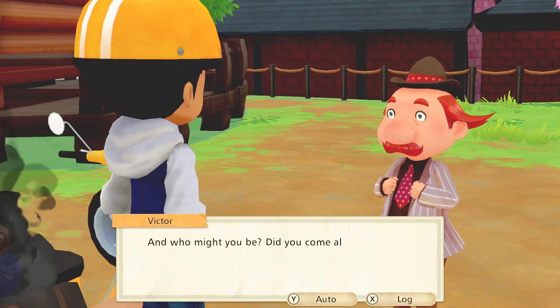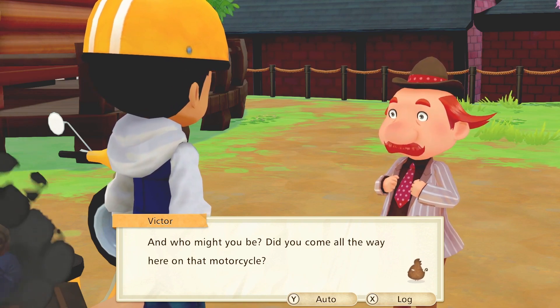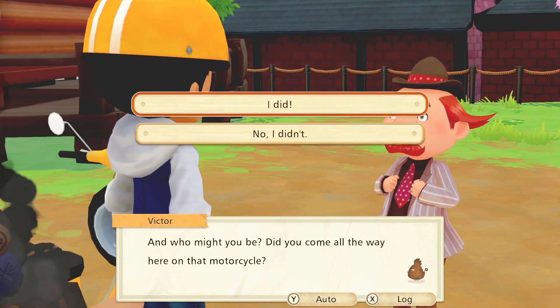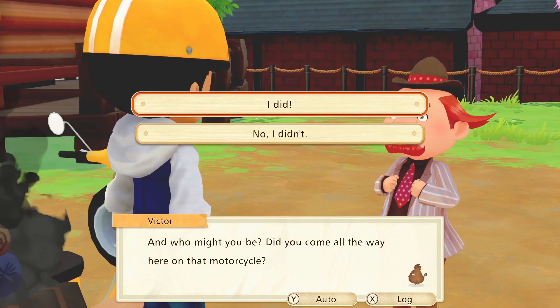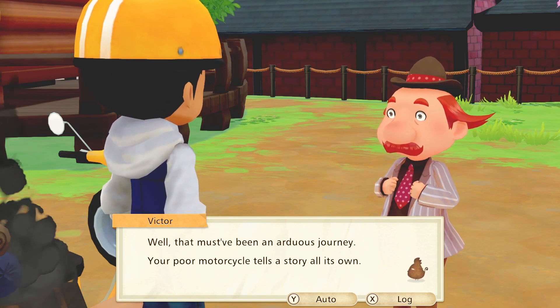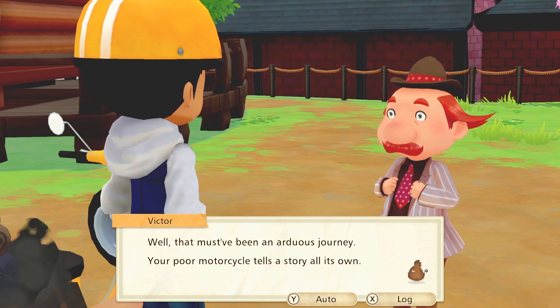Whoa, look at this dude. Why do mayors always got to have a mustache? Is that a prerequisite to become a mayor? And who might you be? Did you come all the way here on that motorcycle? Maybe he's not the mayor, maybe he's just a dude — it just says Victor. All the way here on that motorcycle. I did, yes I did. Thank you for noticing my motorcycle that's on fire. That Pringles guy — you're right, that's what he looks like.